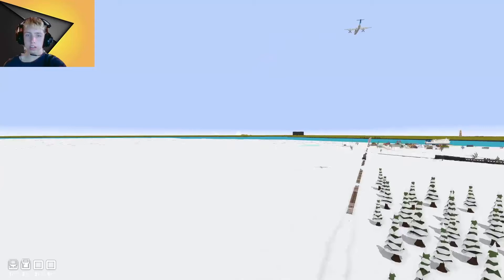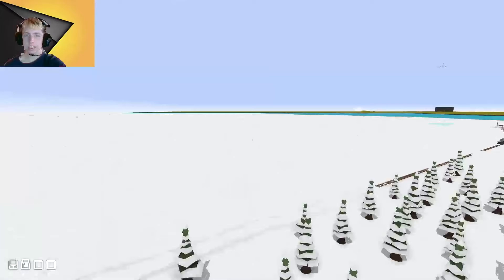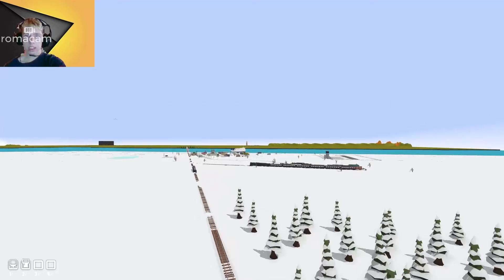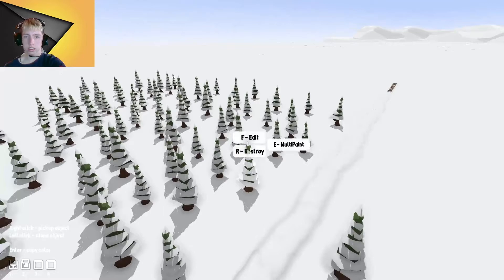Fair warning: whenever I look over here, the game might lag a little bit because yeah, everything else is over there and I don't think the game likes it when it can see everything at once. Actually, you can see the cathedral from the second city over there — that's actually kind of cool. No wait, that's too close to the tracks — I'm trying to make sure that these trees aren't too close to the tracks because that will look really weird.